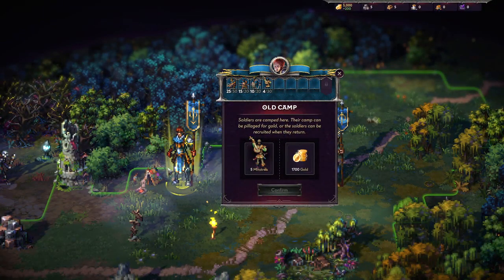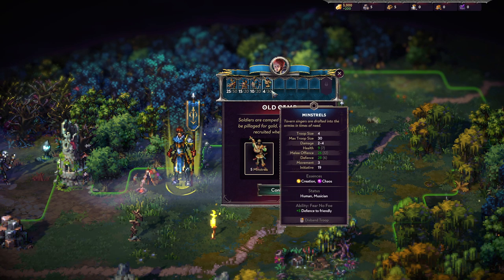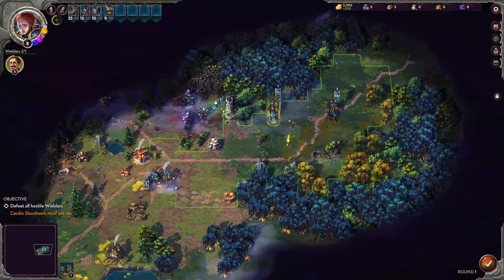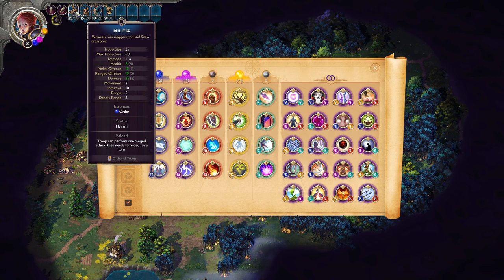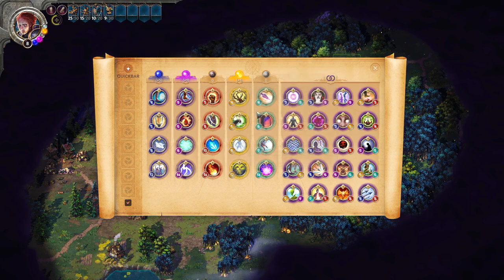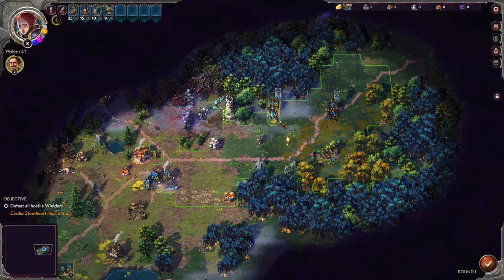You can move around the map by right-clicking, which gives you your troops' range and whatnot — it's enable-able in the options. The game does have a fairly sweet package of options. The UI shows our army up top and our spells. The game has a fairly comprehensive spellbook with an interesting magic casting system: basically, when you're in combat, every unit has a corresponding element — like order, chaos, or creation. Every time you use a unit, you get a point of that element, and once you've got enough points you can cast spells to swing combat in your favor.